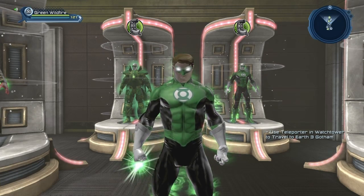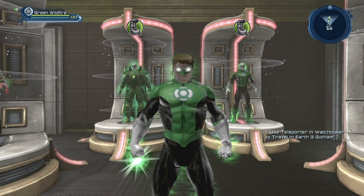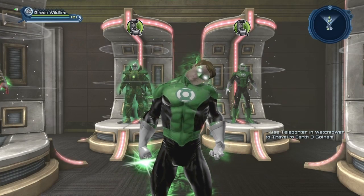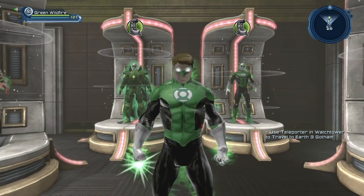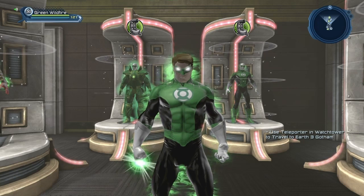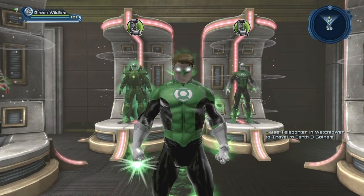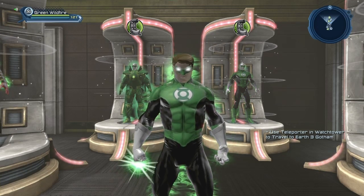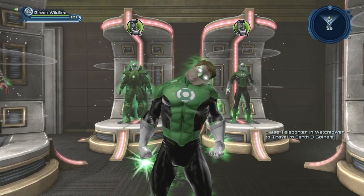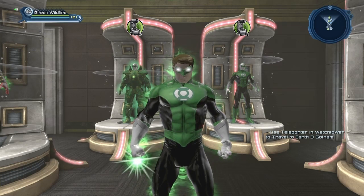Basically, the way the game was made, you had two options to create your character. First, at character creation you had a limited selection of styles. Although even then, you can do a pretty good job customizing. The second step is to gather styles by playing missions, which unlock new customization options. So trying to create your favorite iconic characters just at character creation is usually not an option. What I will do is show you how to create iconic characters as quickly as possible.